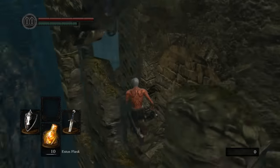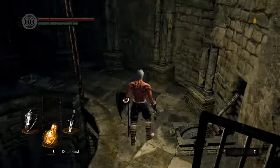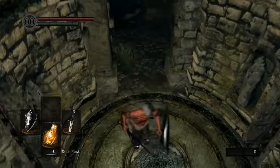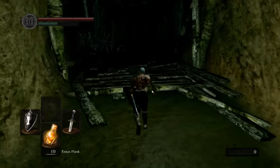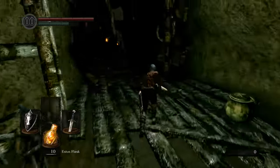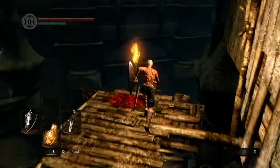For the second dexterity weapon, this one is a little bit more tough to get to. But you still don't have to kill any bosses. From Firelink, you want to follow the route that I'm taking on screen. You will need the Master Key to get to this one if you want to get it this early. But this route will take you all the way down to Blighttown. You're going to have to make your way all the way to the bottom, so go ahead and just go down each ladder one level at a time. If you get lost, just follow the torches, but you can clearly see what I'm doing on screen.